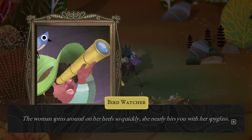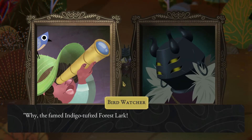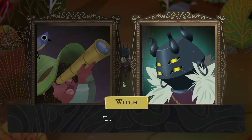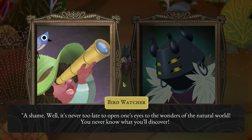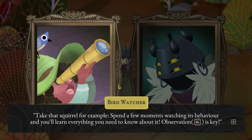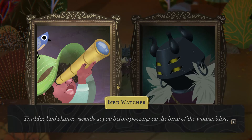We encounter a bird watcher — she spins around so quickly she nearly hits us with her spyglass. She's doing scientific research, looking for the famed indigo-tufted forest lark, said to be native only to this forest. Has we seen one? We glance upward and notice a small blue bird perched atop the oblivious woman's hat. She recommends observing a nearby squirrel to learn about it — observation is key. Meanwhile, the blue bird poops on the brim of her hat.